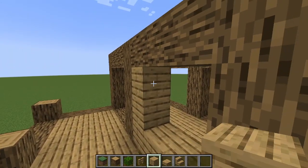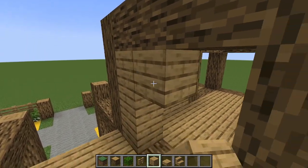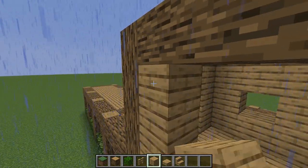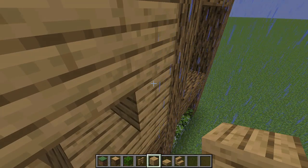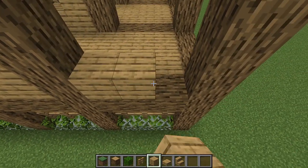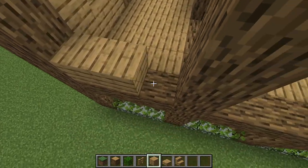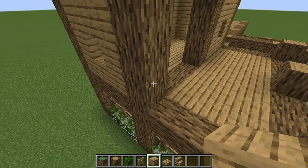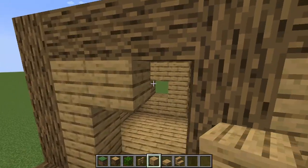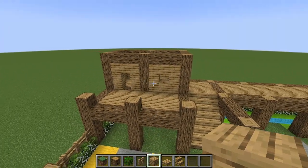Grab your oak planks and fill in the walls. For windows, place eight blocks leaving one block in the middle. For doors, place seven blocks with two blocks in the middle open. We have two doors and four windows total in this little build — that's our basic home.